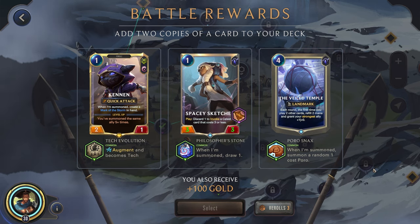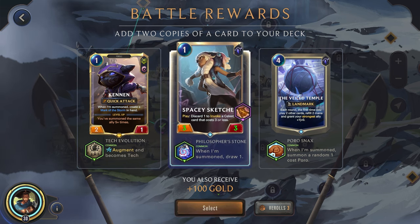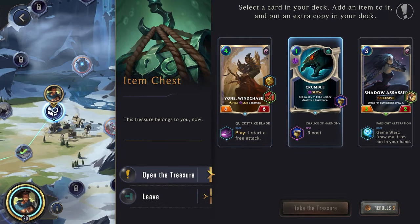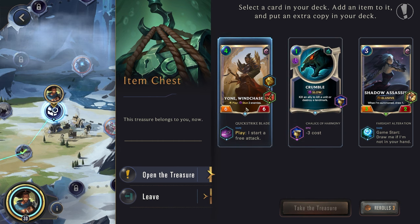I got rid of the chat at the side — sorry for forgetting about that, I was streaming just a little bit before this. Kennen — don't really want another champion. He does have some Recall and Damage Synergy, but at the start of the game we want to be drawing our Yasuo if possible. I like our Spacey Sketcher with some extra draw, that's not too bad. Veiled Temple: each round the first time you play two cards, refill two mana — I don't really want that taking up board space, so I'm liking the Sketcher. We get our Crumble to be literally free — that's kind of funny. Wind Chaser doing a free attack — I feel like that normally is just going to get it killed, and we're trying to be a little bit more defensive. Drawing this at the start of the game is not bad. With the Elusive, we could give that to our whole board, so I think we'll go here.